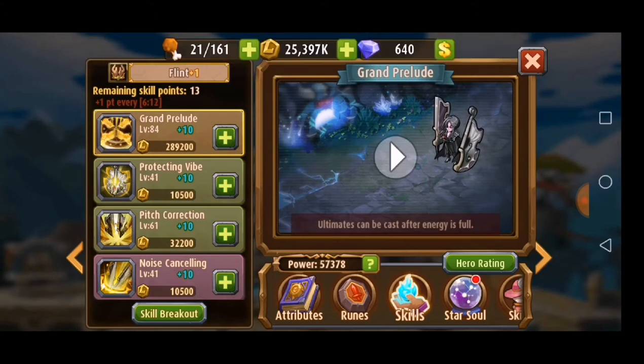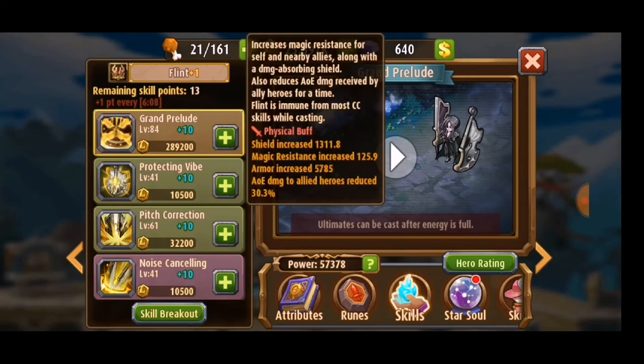Next one is Physical Protecting Wipe. It increases magic resistance for self and nearby allies, along with a damage-absorbing shield. It also reduces AOE damage received by ally heroes for a time. Fleet is immune to most crowd control skills while casting.